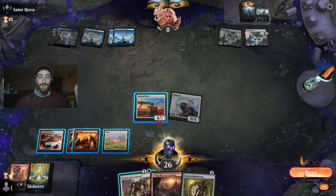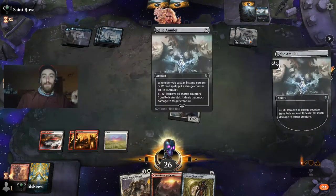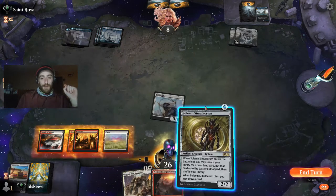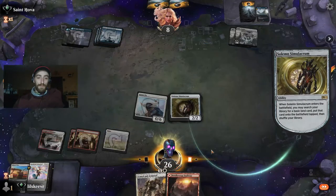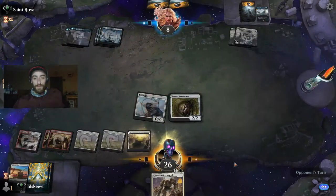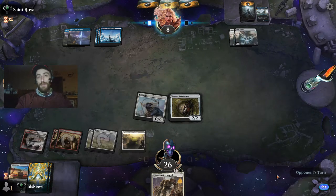He's doing the same thing. Not bad — Relic of the Meletis or something similar. Whenever you cast an instant, sorcery, or wizard, you put a charge counter on it. That's what's been happening. We're in an okay position, though we can't give our vehicles haste with artifact creatures.